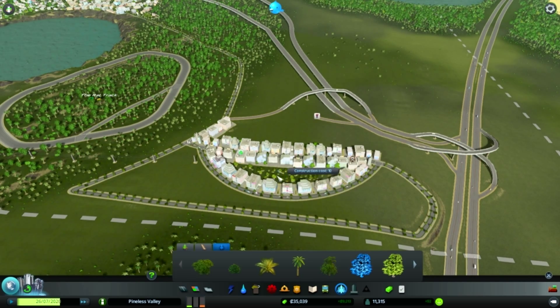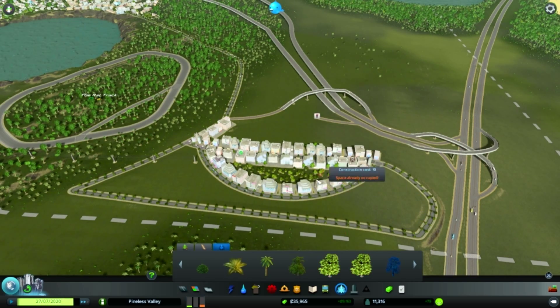Sorry about all the clicking — I gotta get a better, quieter mouse. We'll put some of these in here. Some palm trees. We have palm trees in the swamp but we don't have any pines. We're still pineless — I don't understand.